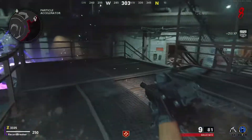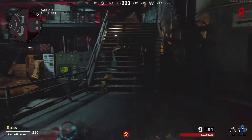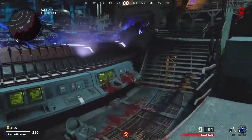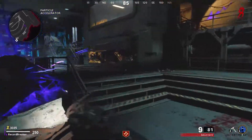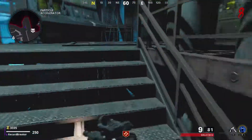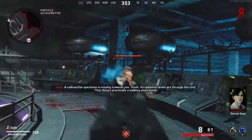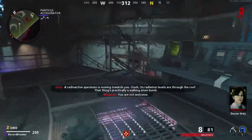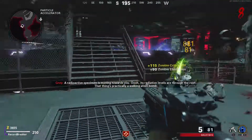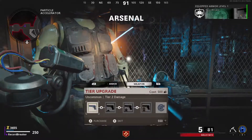Juggernog does the same as before, except you can upgrade all the perks now. You can upgrade them and they do better things — for example, Jug puts you up to 250 health if you fully upgrade it, and then with the armor as well you're pretty tanky. Stamina is a lot better than it used to be as well.